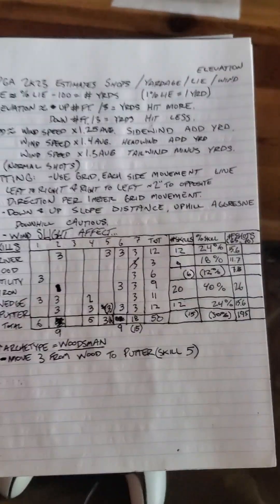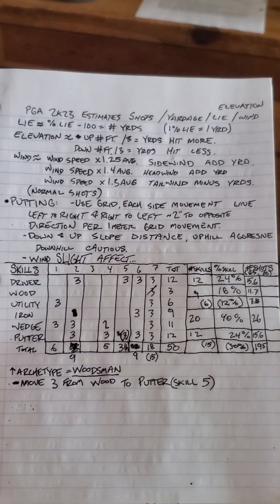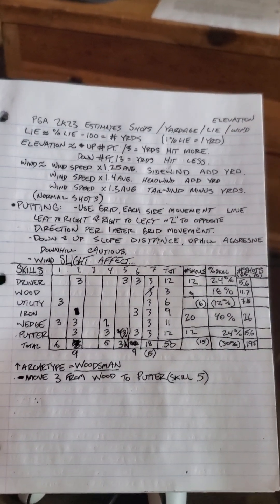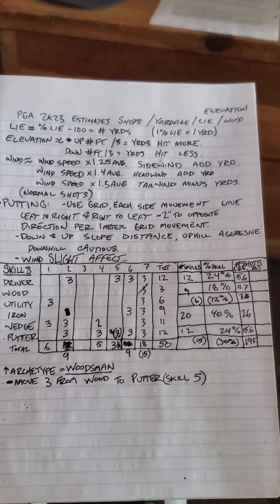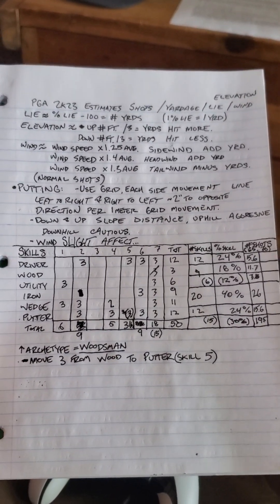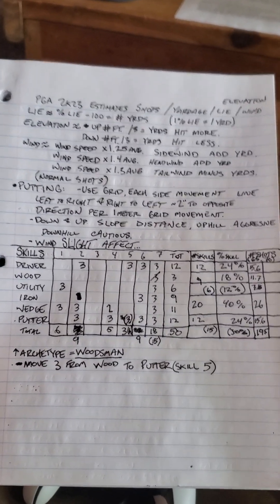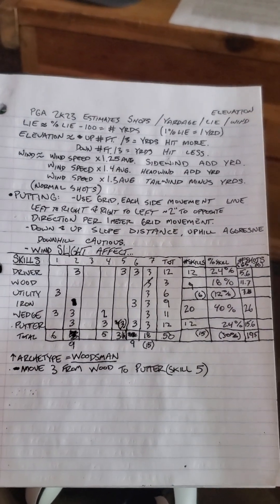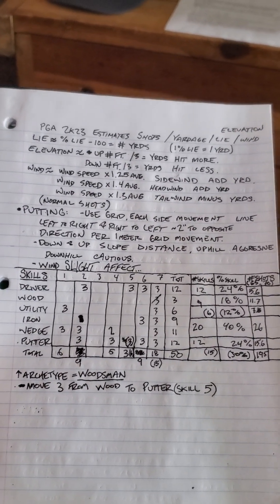Let's get into the fun stuff. This is PGA 2K23 — these are estimated shots. Everything isn't perfect, but I'd say 85 to 90% of the time they work. My putting — I was just missing maybe an inch or two below the hole. It really side-sloped, putting the shot up above the hole a couple inches, but this kind of dialed it in. These are your normal shots — this does not include pitching, punching, flop shots, chipping, or any of that. Just normal shots.